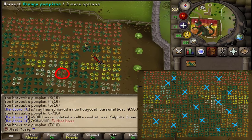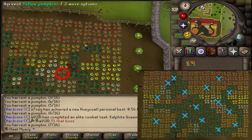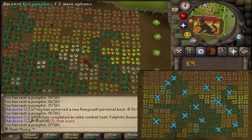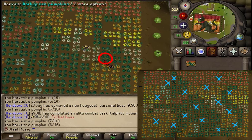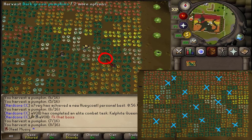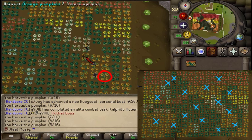Then, just a bit south-west, you will find 3 white pumpkins with 2 next to each other. Harvest the one next to the double white pumpkin. Then, 2 tiles south, you will find 2x2 beige pumpkins — pick the one east from the south-eastern beige pumpkin. You will also find a 3x3 orange patch; harvest the south-eastern orange one.